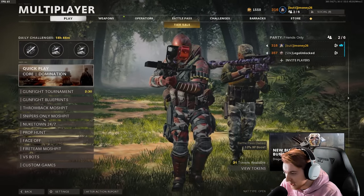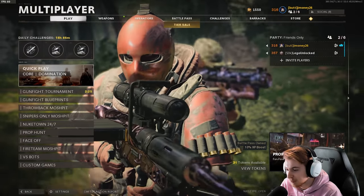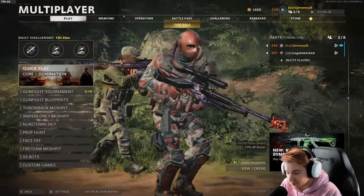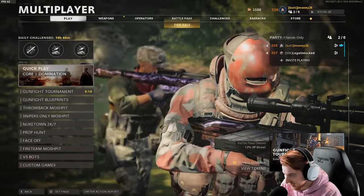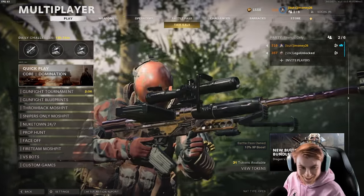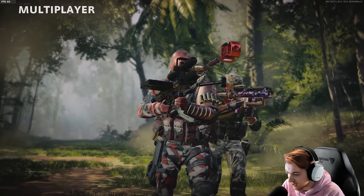Today we're playing some gunfight tournament with one of the most unlocked accounts in Call of Duty history — especially in Black Ops Cold War, fastest dark matter, fastest dark aether, with the Sigma 2 as a showcase weapon. Give it up for Lego. He unlocked me up too much. Now when I play bad, I've got no excuse.